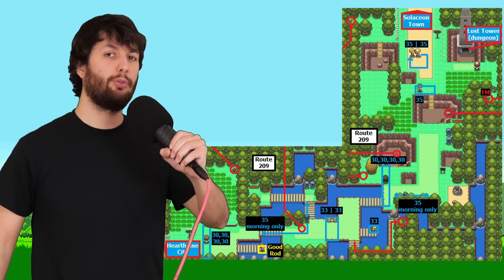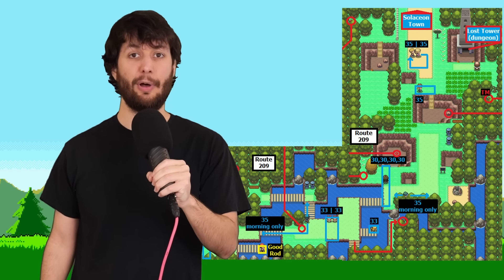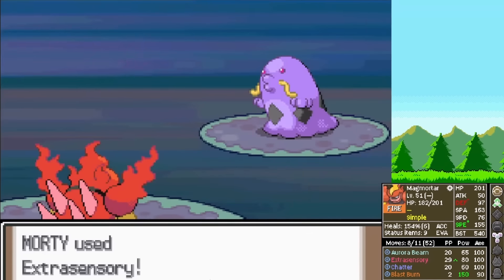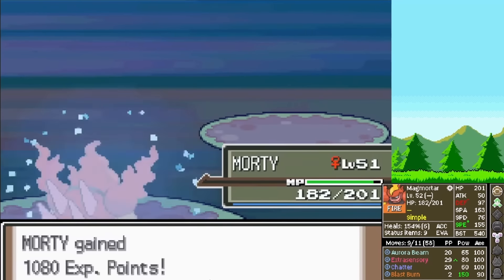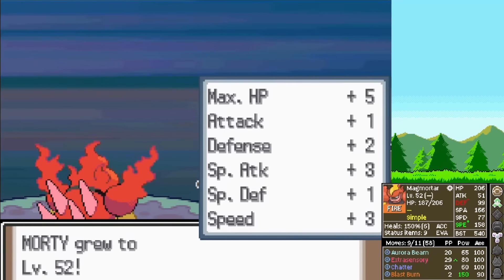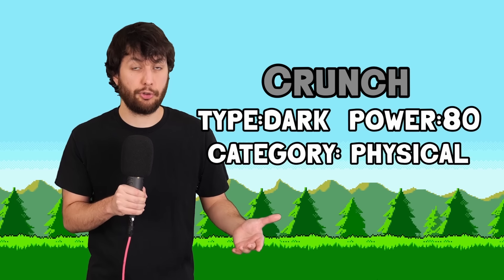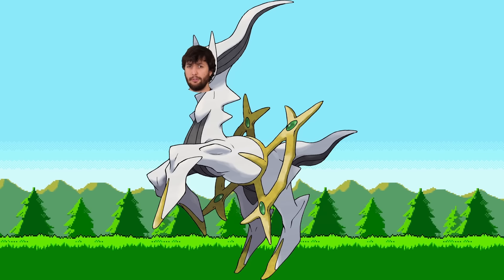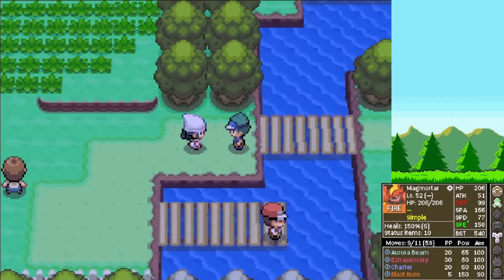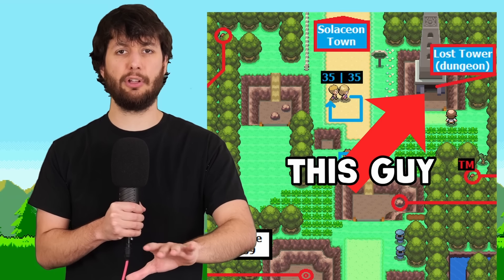Onward to Route 209, where we clear out all the trainers and pick up all the items. While facing the first guy we level up to level 52 and learn Crunch — a pretty good move, but remember the physical special split and we have no physical attack. We finish up Route 209 and make our way to Solaceon Town, where they have ruins and you get a bunch of items — this is also where you get the HM for Defog.